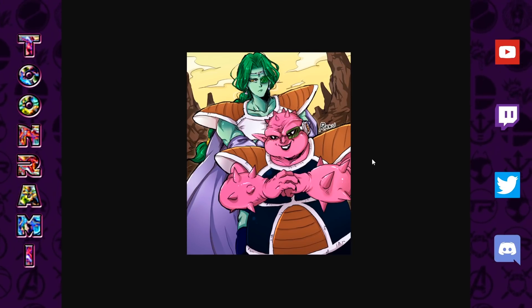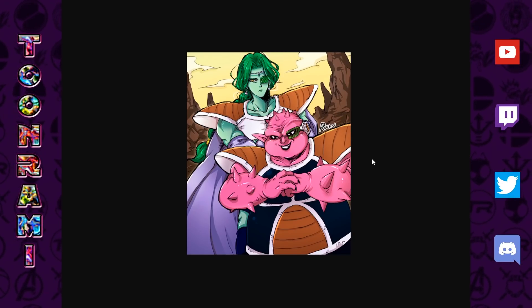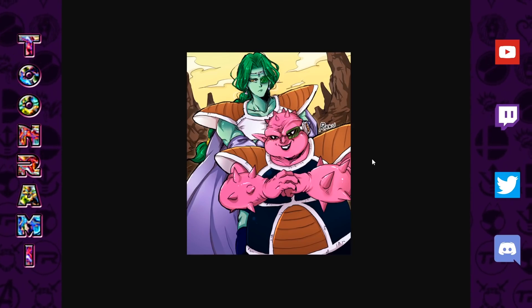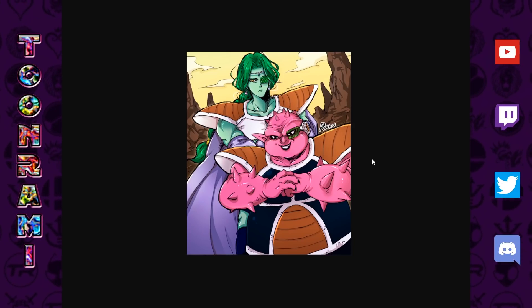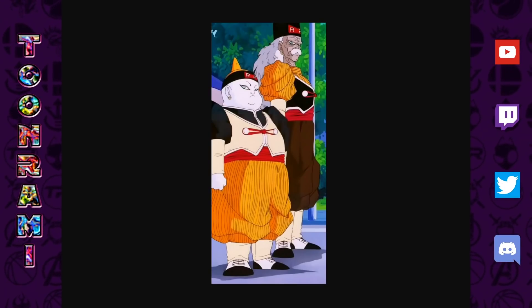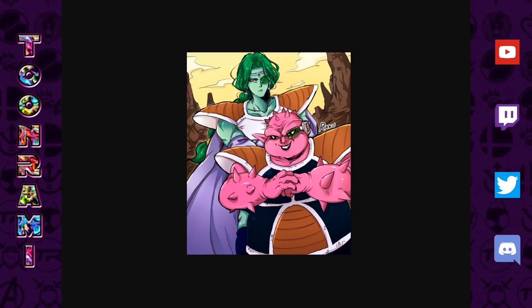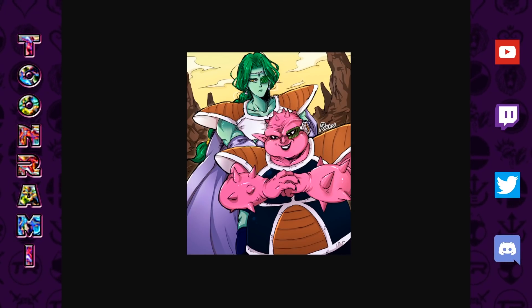If a Zarbon and Dodoria LR were to release as a friend summon, they could actually be the unofficial lead for that new Frieza's Army category. We've had major hype for two years in a row with the returning player campaigns for the five-year and six-year anniversaries — there's a lot of traction in Dokkan right now under new management. Whether it's Zarbon and Dodoria for the Planet Namek Saga relevance or Android 20 and Dr. Gero, I'd be fine with anything at this point.